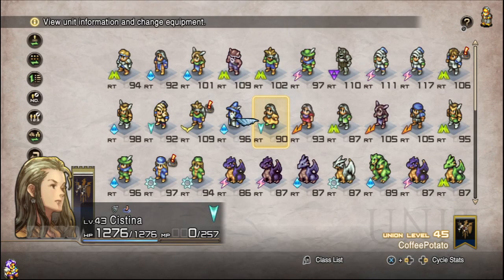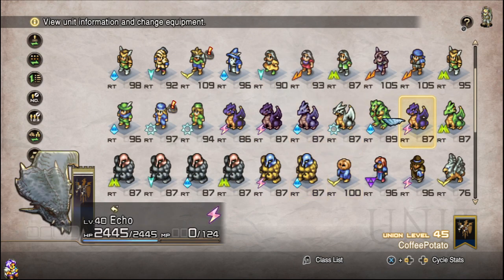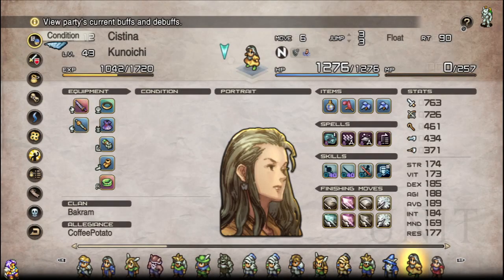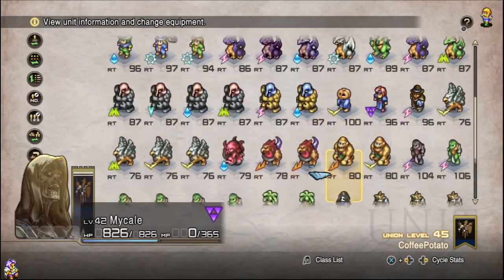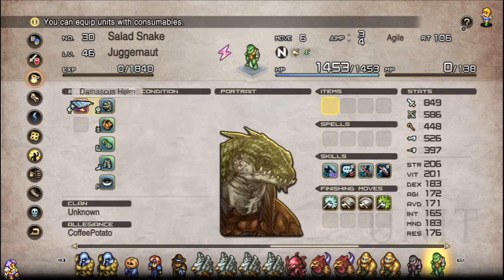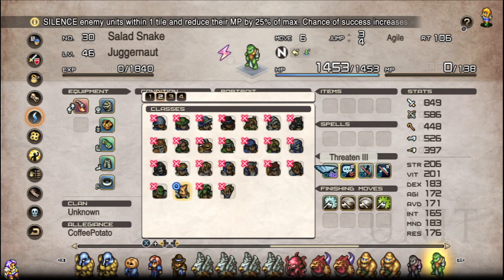We've got Invenom from our weapon — that's going to be guaranteed as long as the shot hits. Given their incredibly high agility and the fact that accuracy typically has an advantage in this version, a basic attack is usually going to hit unless you're trying to shoot from inside the water or some such. If you need a backup plan, there's always the finisher version through Venom down here. We already have a means of applying Poison, but we want to make sure that unit is not a threat in the meantime. So we're going down to Salad Snake, and we have our Juggernaut with Steadfast, Check, and Threaten.